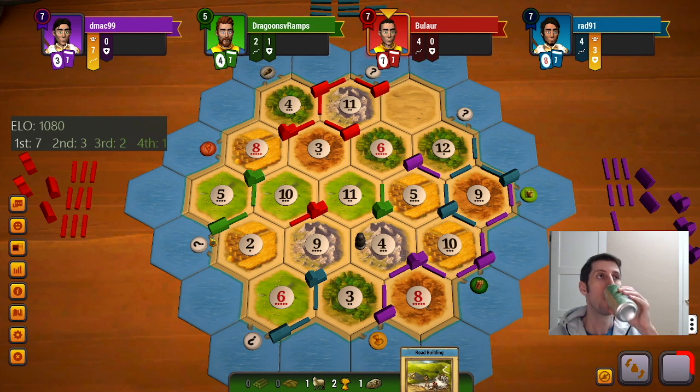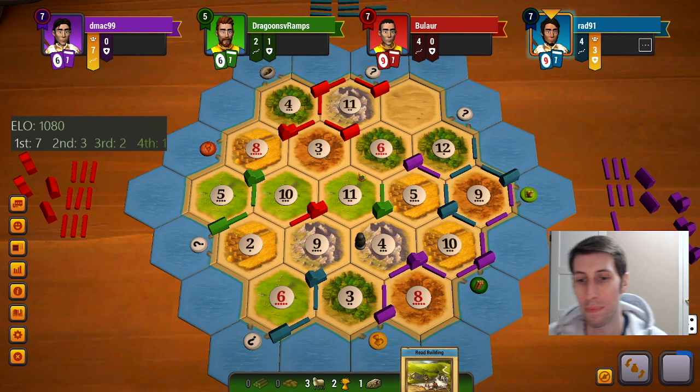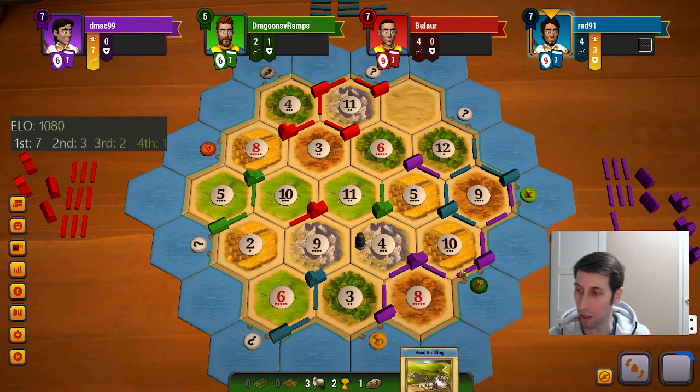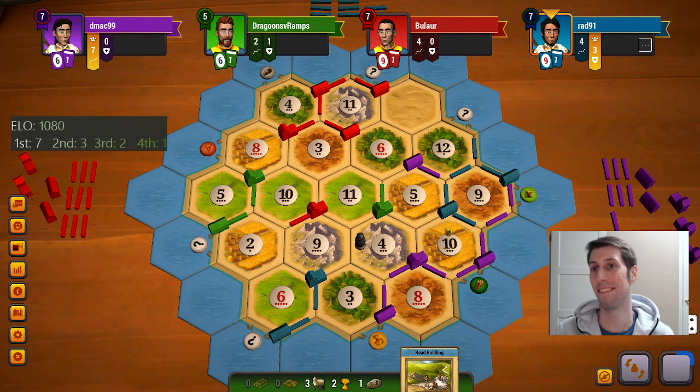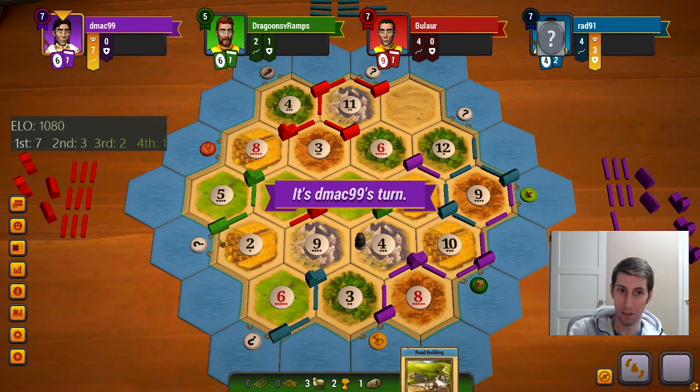And then I don't think I have a second one. Ten okay, back on track. Don't worry, I've got a road building — you better play a knight and block me and steal from me. I'm coming for you blue. Technically if we rolled a 5 I could city again — city up that 5.2.